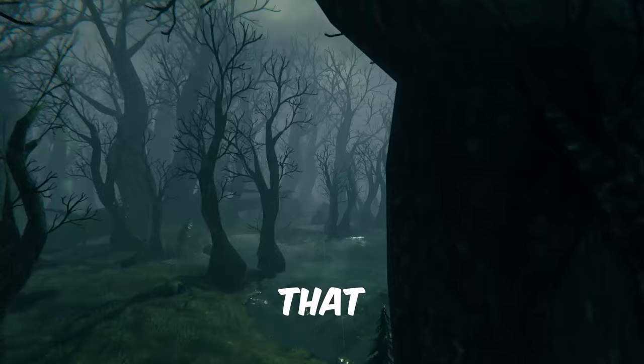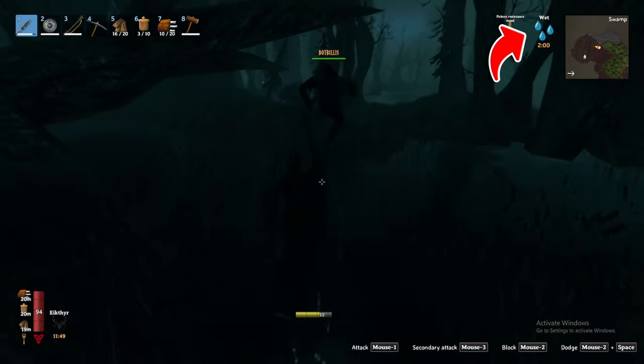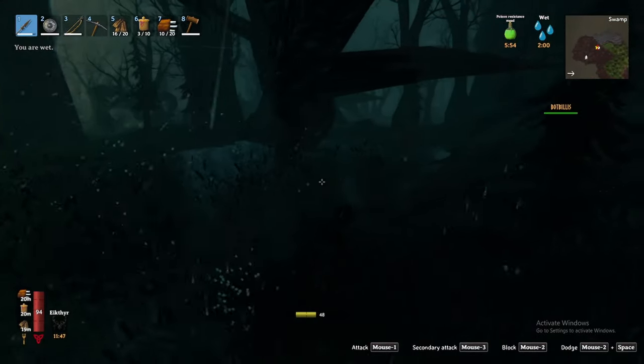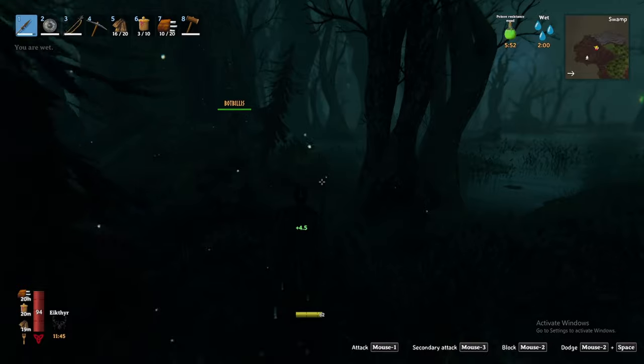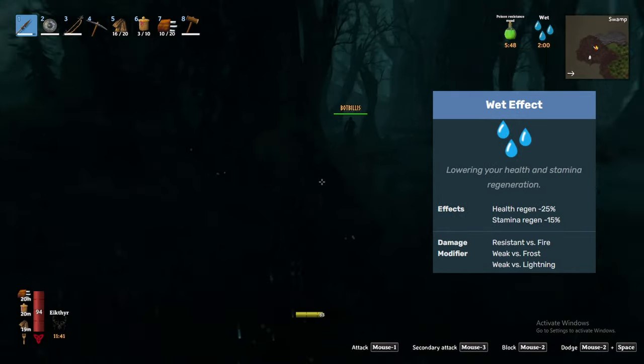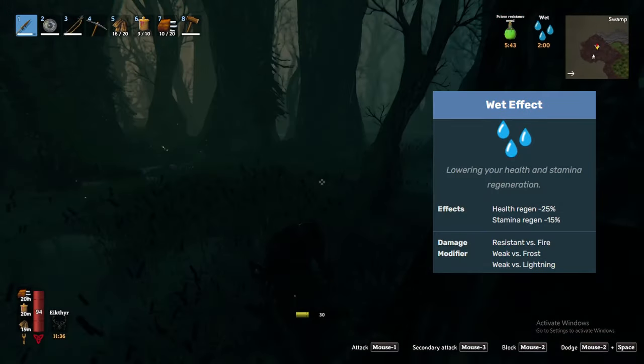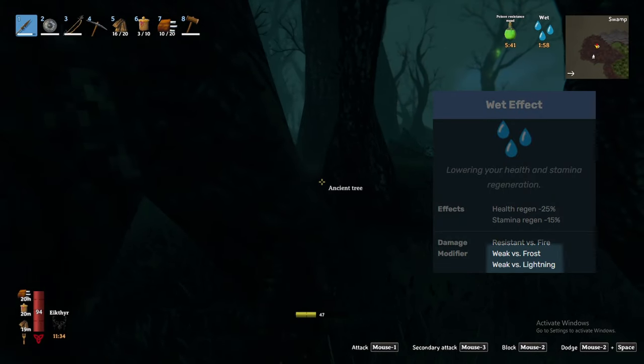Before we get into any of that, let us make sure we are properly prepared to navigate the Swamp. Firstly, the Swamp is dark, wet, and unforgiving. It's constantly raining in this biome, and therefore you will always have the Wet Status effect applied to you. The Wet effect will reduce your health regeneration by 25% and your stamina regeneration by 15%, in addition to making you weak to frost and lightning damage.